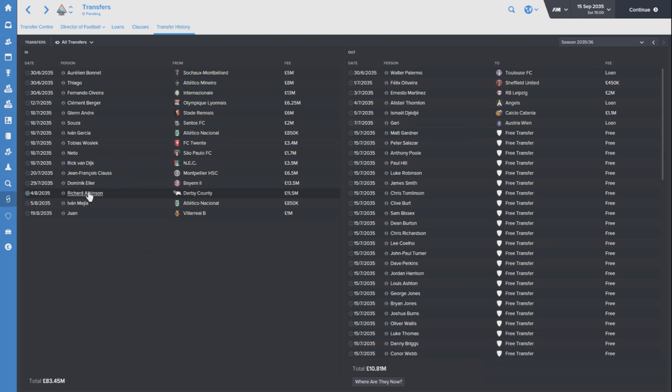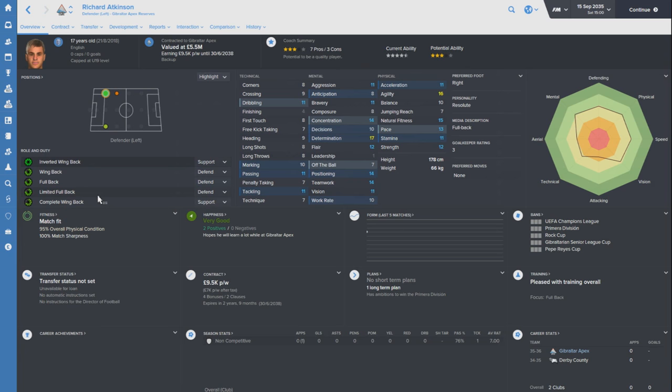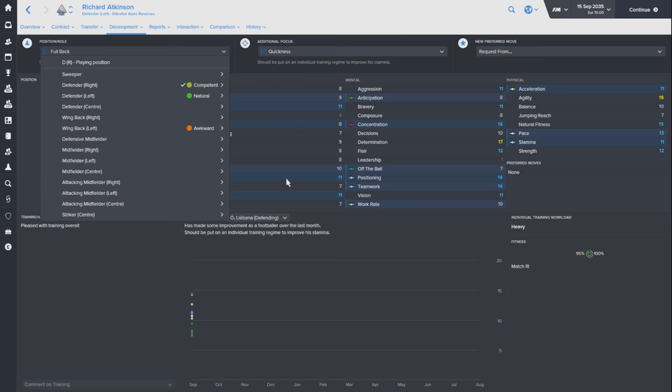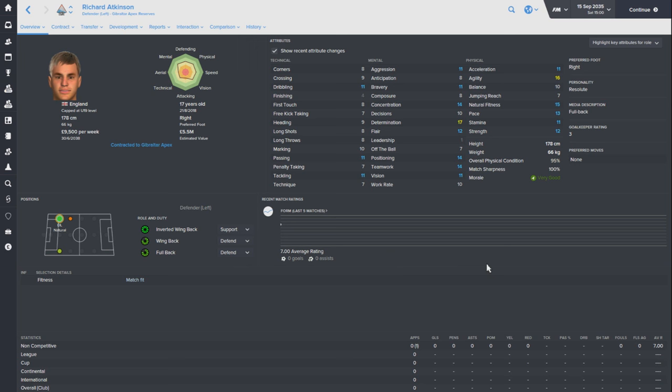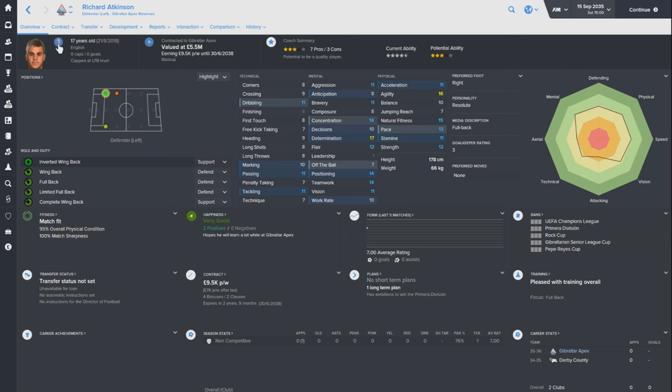The only Englishman I signed is Richard Atkinson - a player who stood out to me fairly early on. He's only just turned 17. He has great determination, lots of attributes above 10, and I liked his mentals - good positioning, good teamwork, and good concentration at a young age. The fact he's naturally a left-back but right-footed is a little odd, so I'm training him to play right-back. He's not got the craziest physicals and his work rate is a little lacking for a wing-back role, but at 17, capped at English under-19 level, I think he's got a lot about him. We got him in for £11.5 million.